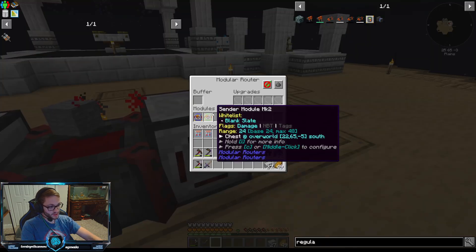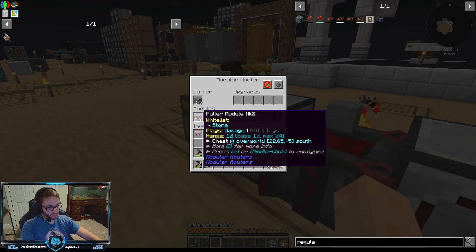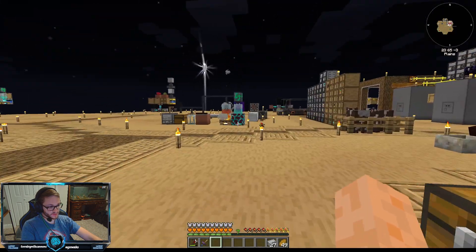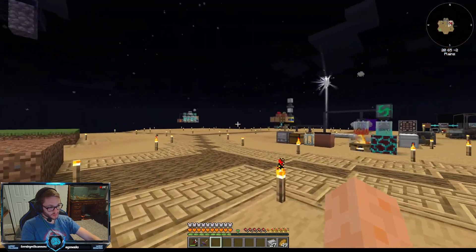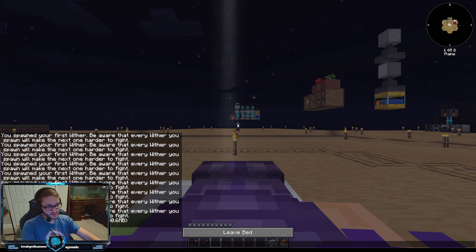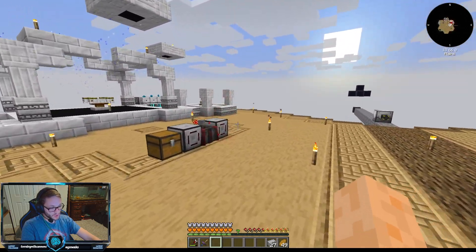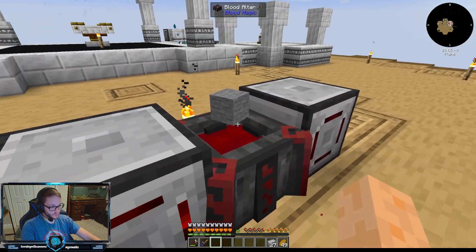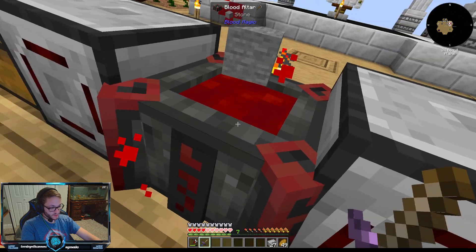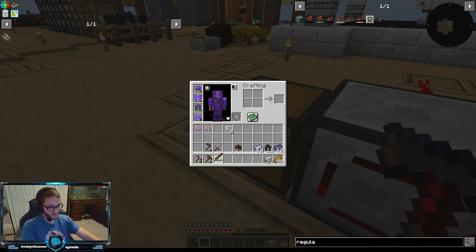I set up a blank modular router: one is pulling blank slate from the altar and sending it to the chest, and the other is pulling it from the chest and sending it into the altar. So now we have a buffer of stone and a buffer of blank slates. We can use this multiple times by whitelisting different types of items — it will be able to insert and pull the same way.